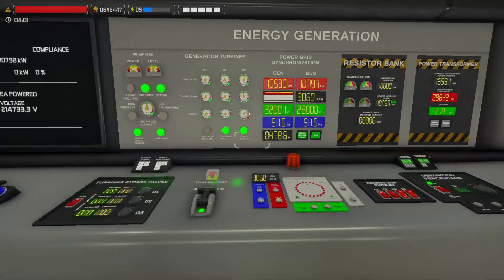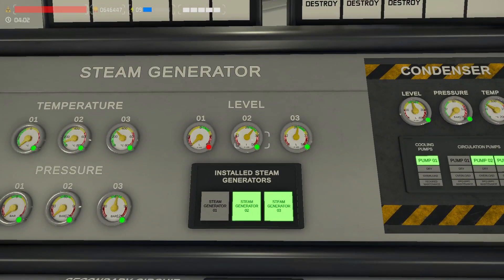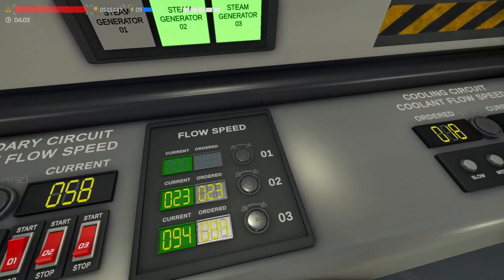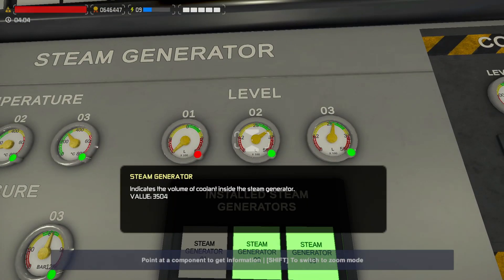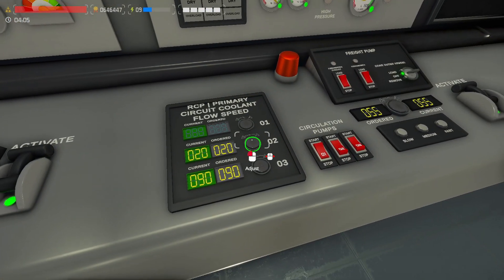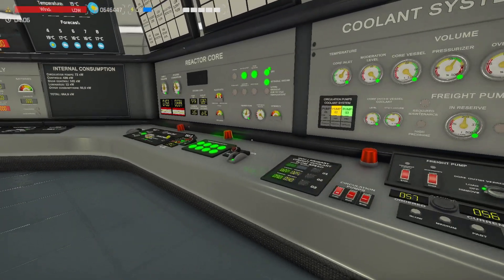We need to very quickly open up the bypass valves because we don't want too much electricity being generated. This is going to be a lot of balancing but somehow we'll manage. We're overfilling the steam generator now — let's bring it to 16%. I think stable is around 25, so let's make it 25 there.